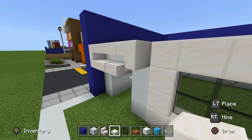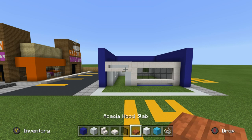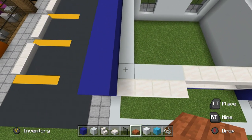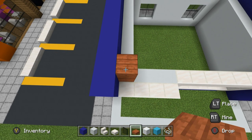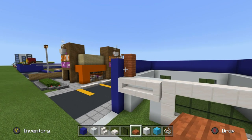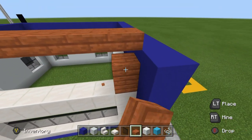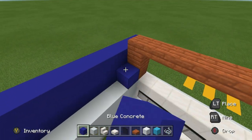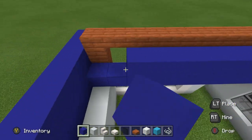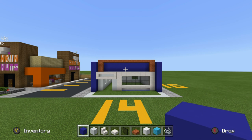Now that we have the sign shape, grab acacia wood slabs. On top of the left corner of the doorway, place two acacia planks, add a slab on top so it's a bit higher, extend it all the way to the right, then connect it down to the opposite side. Behind all of this, use two rows of blue concrete to fill in the back part of the sign — it creates a pleasing set of depth and size.